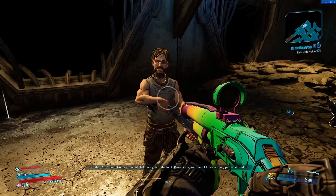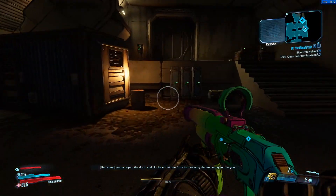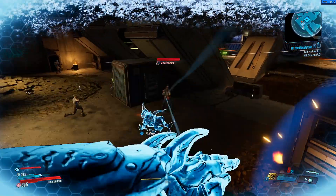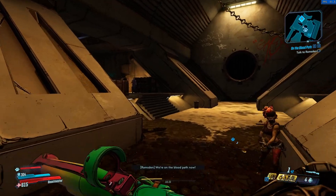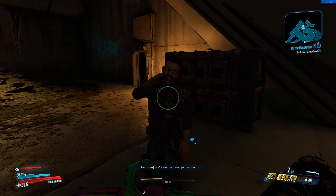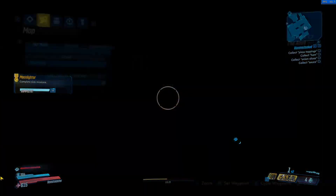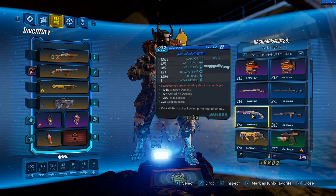Holder offers: 'Protect me and I'll give you my personal shield!' So right here you have a choice — you can either get a shield from Holder, which is pretty good, or a shotgun — the Finger Biter — from Ramsden. In order to get the Finger Biter, head up to the pad, open the door, and wipe out Holder. After killing him it's going to switch and tell you to go talk to Ramsden, who is on the other side. Once you talk to him and complete the quest, you're going to get $2,178 along with a blue rarity shotgun. Open up your inventory and you'll notice you now have the Iron Willed Finger Biter.